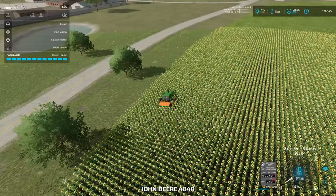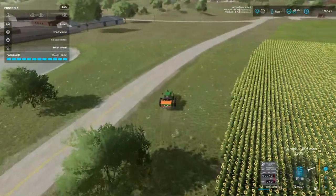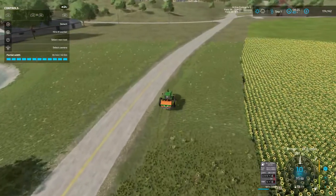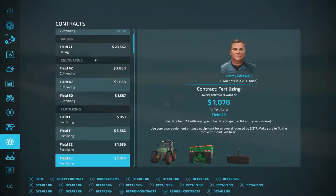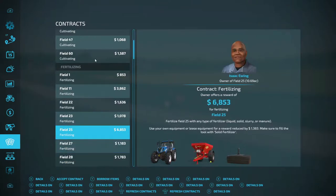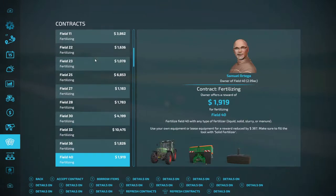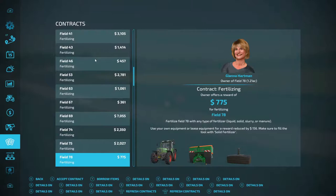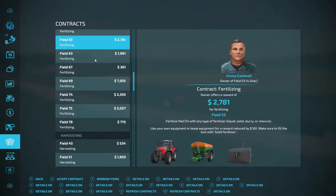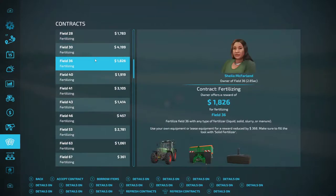We gotta get this tractor out of this field. We didn't even use probably just a little over half of what we used - there was another contract in here I was wanting to do. I got one for $6,000 and $10,000 - a lot of fertilizing contracts. Let's go to that $10,000 one - field 32. Let's go ahead and accept that and find out where field 32 is.